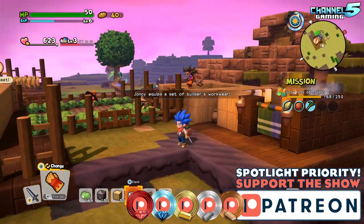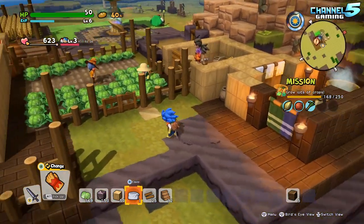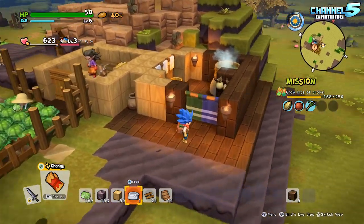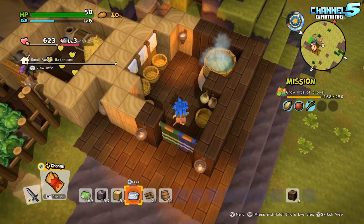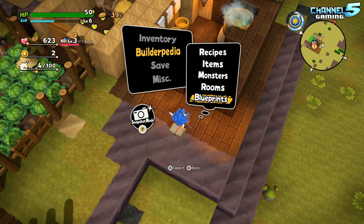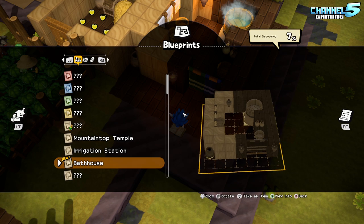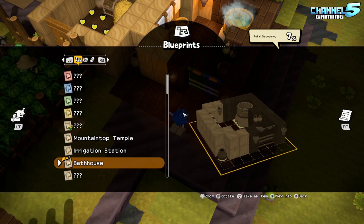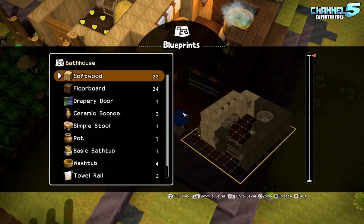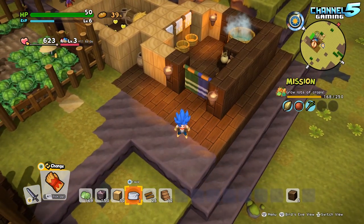I did some stuff in between the last episode just to make a little bit of a dent in the progress, so let's catch you up to speed. Brittany came up to me and said the town stinks — people need to have a shower. She asked me to construct a bath house, and this was actually a blueprint. If we go to our Builderpedia, go to Blueprints — there she is. So I got to place this blueprint down on the ground and basically built it like a Lego design. It showed me all the ingredients I needed, so I built all those, put them on my hotbar, and placed away. I made the exact bath house it asked me to.